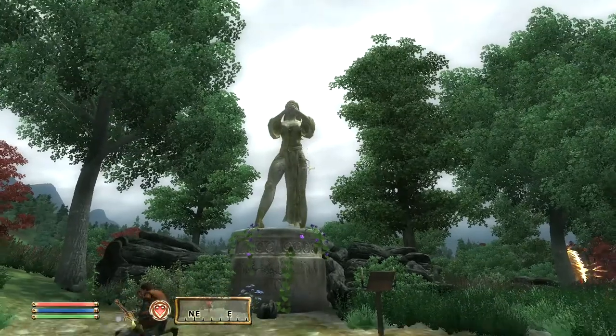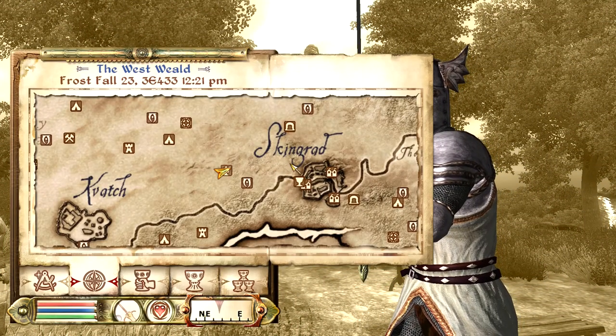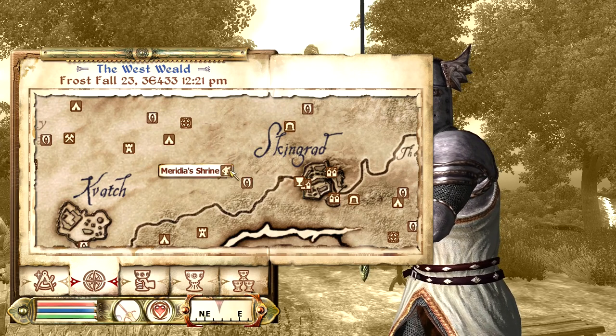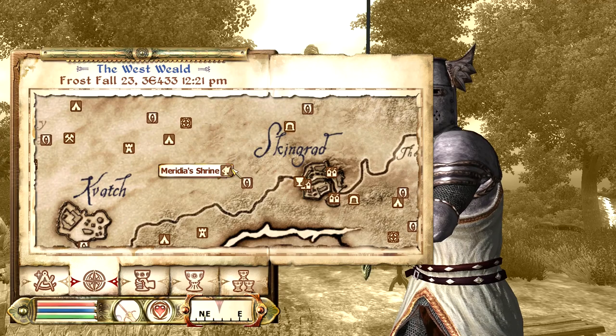Our next shrine is the Shrine of Meridia. It's going to be found over here to the west of Skingrad, next to this Oblivion Gate. If you just travel west, you should eventually see it on your compass, and you just travel straight there.